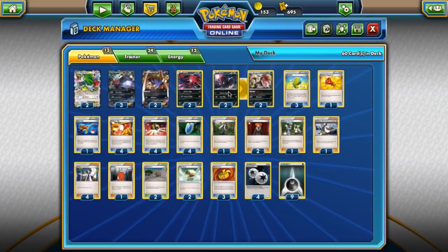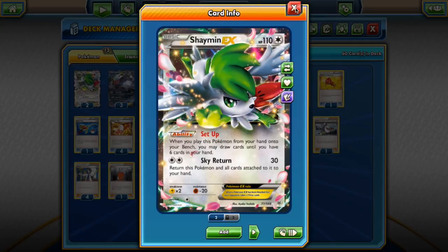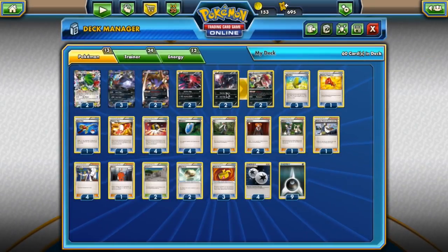All our Darkness Pokemon really work well with each other. We also have Shaymin EX — we have it here to draw cards, but of course because we play DCE, it's one of those decks where sometimes you Sky Return to bring Shaymin back into your hand, so never discount that.